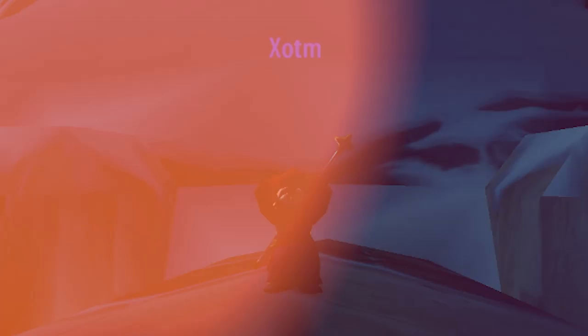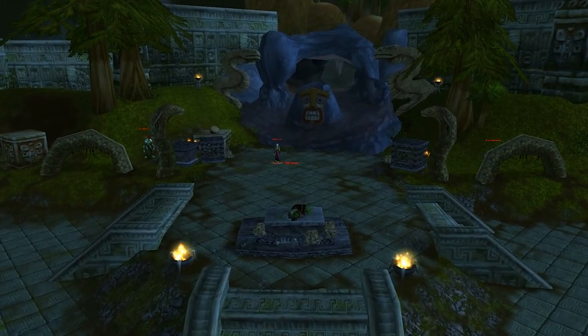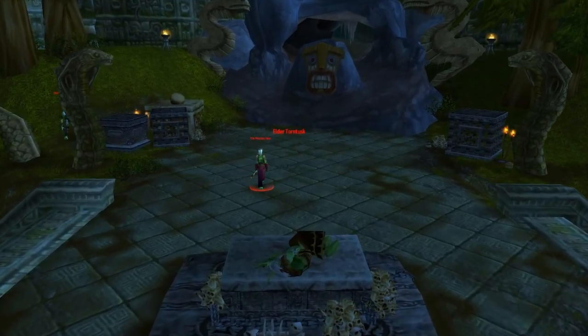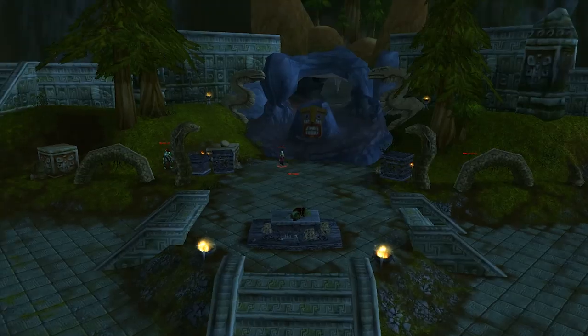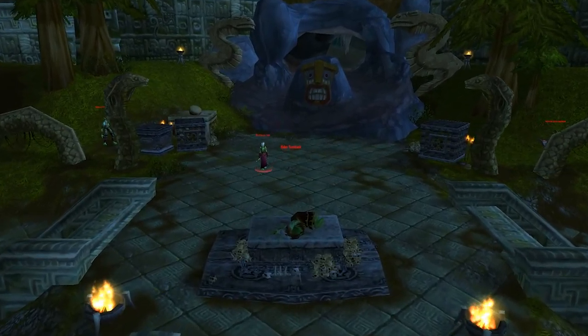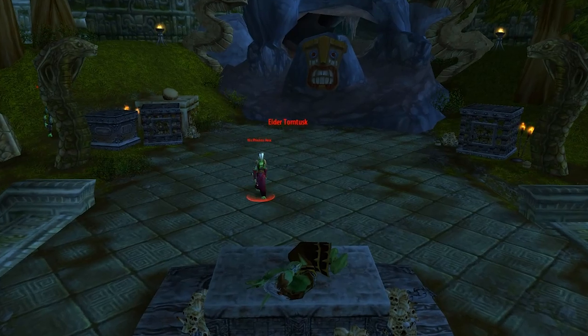The Deep Woodlands Cloak is a reward from the Elite Quests in the Hinterlands, and requires you to kill Vile Priestess Hex and her minions. Now these Elites are in their mid-40s, so can be soloed at level 60 with ease if you didn't pick up this cloak whilst leveling.